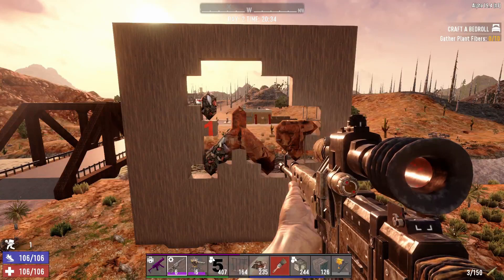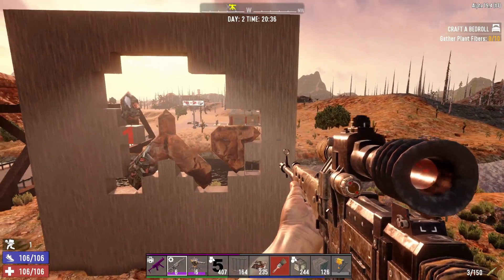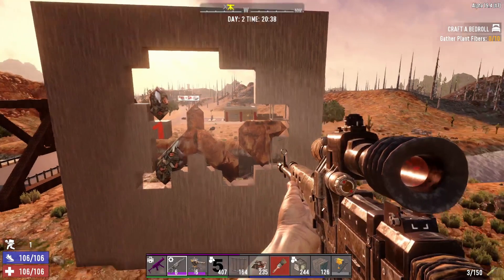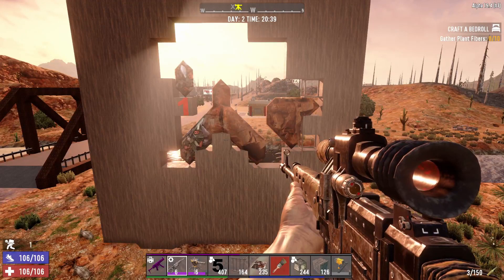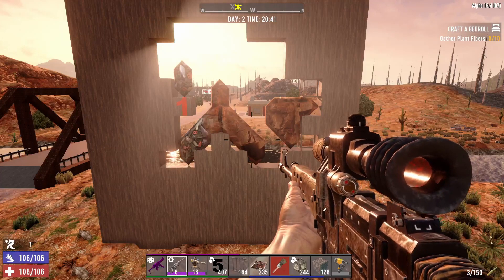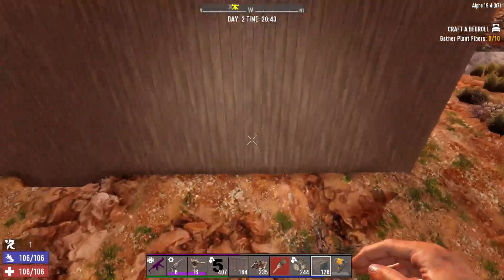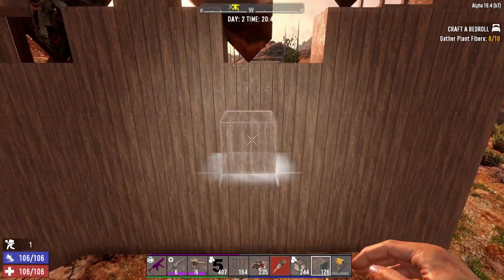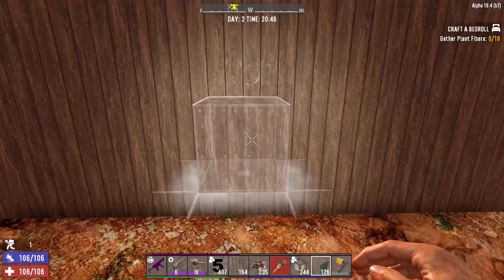We don't seem to have got an exact effect, but he's actually blown out five blocks on the right-hand side, five blocks above him, and only two blocks below himself. Let's go and measure up exactly to get a better idea.